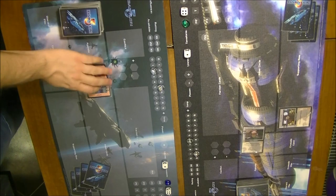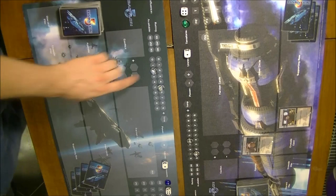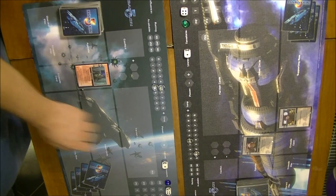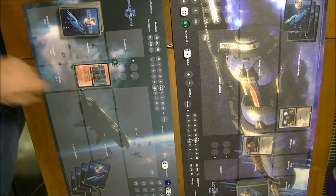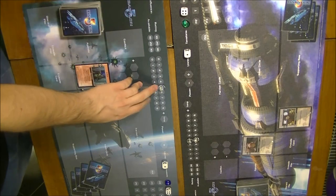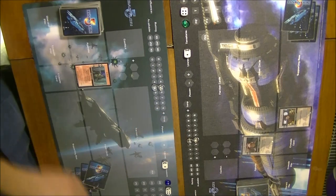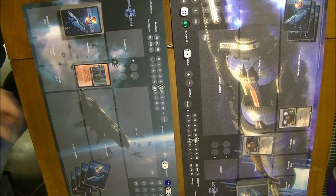Turn two: first you ready your characters — those who are rotated are readied — then you restore your influence: 5 for Jakar and 4 for Londo. At this time Jakar, who was already the stronger ambassador, has 5 influence and Centauri have only 4, so the Centauri goes first and Jakar will be the second player.